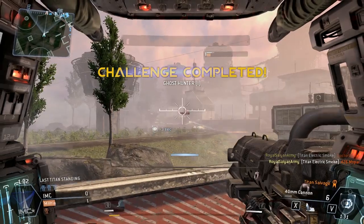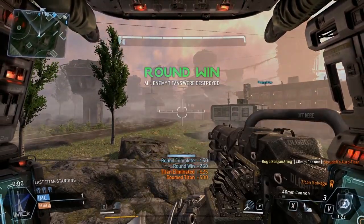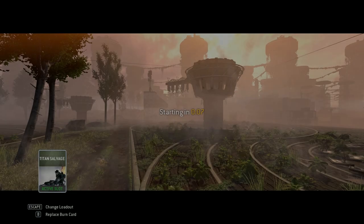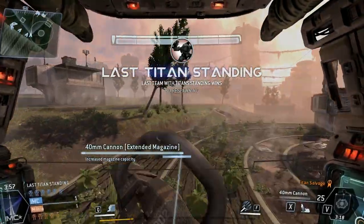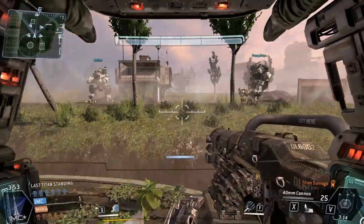Look at that Strider off in the distance — he thinks he's safe. Not today. I got him with the last shot — he was the last kill. You think you're good with the Strider, you think you can run away, but you can't run away forever. Cool thing about Last Titan Standing: if you don't die during a round, you can still keep your burn card. So I actually end up using just one burn card this whole time.